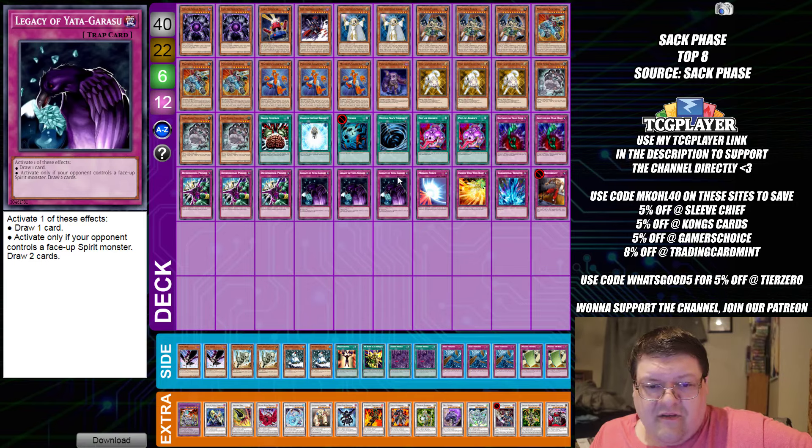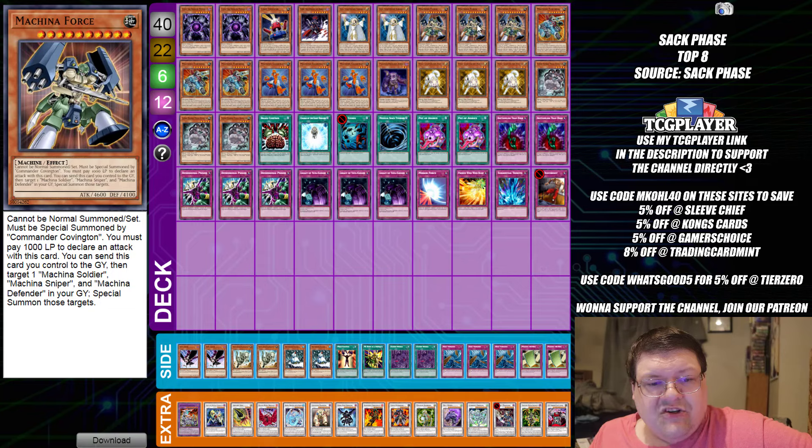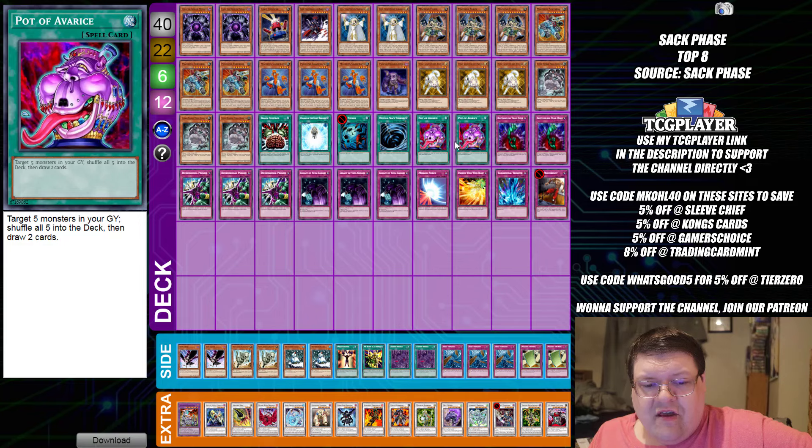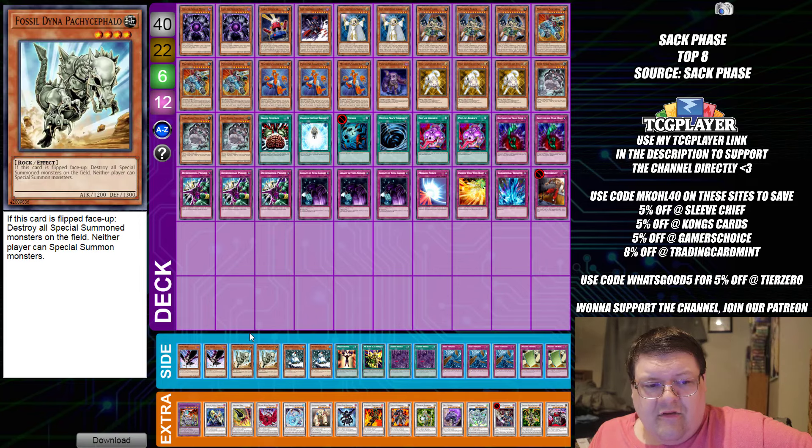The Machina Fortress is there to get these 2,500 attack monsters online, whose purpose is to rip options away from your opponent if they target it. Of course, there's the whole giant recycle ability. I also see that we have Fossil Dina Pachycephalos down here — Fossil Dina being able to punish your opponent as a key normal summon is not something we initially saw back in the day with a lot of this format, but having this as an option is very interesting.